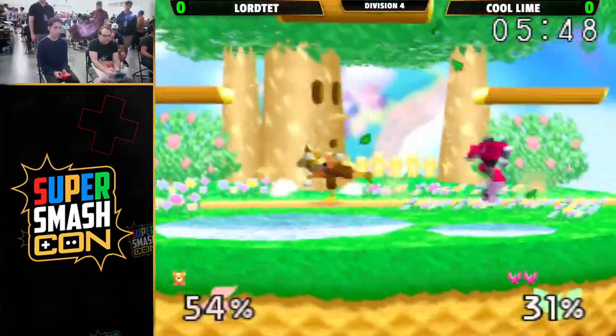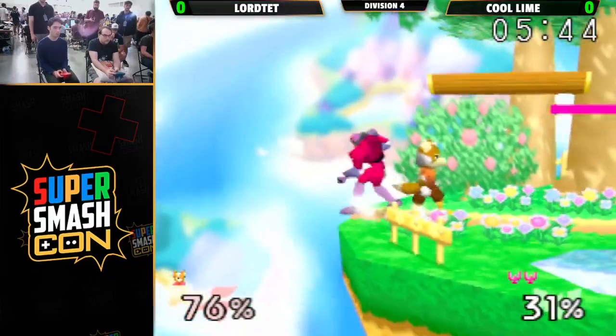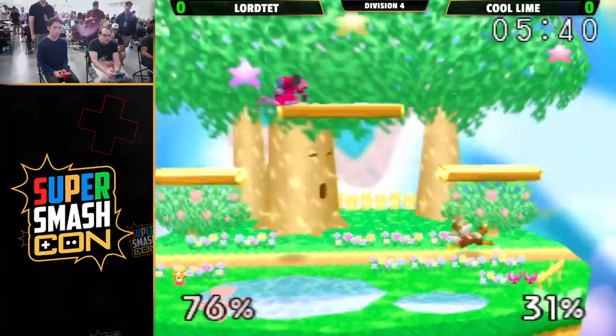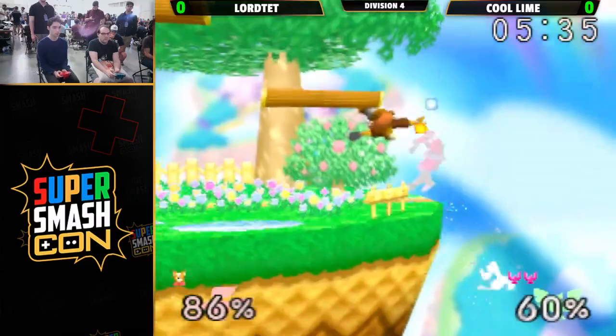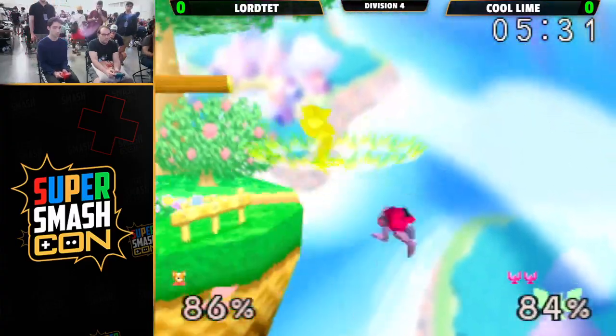When Falcon is in stun, he kind of spreads out his whole body into a plank. And Fox does the opposite — he curls into a ball. Right there we saw it again. Cool is just trying to find his footing as far as these combos go — things like pivot up-air that should be working, he knows should be working, he's just having a hard time adjusting.